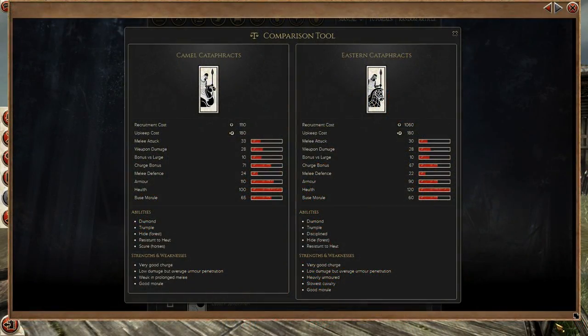Now let's get to some really interesting units — the Camel Cataphracts. I'm comparing them to the Eastern Cataphracts since they're the same class, just one has a camel and one has a horse. The Camel Cataphracts have slightly lower health but the rest of their stats are better than the normal Cataphracts. An interesting ability is Scare Horses, which their predecessors the Camel Spearmen also have. Let's check them out in a custom battle.